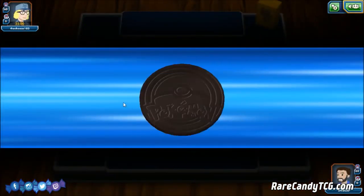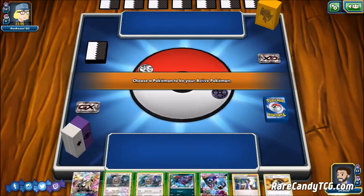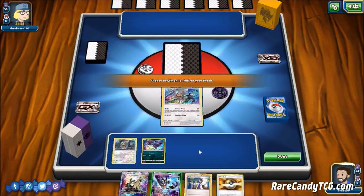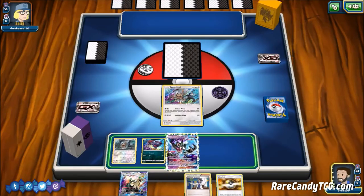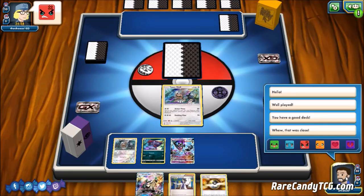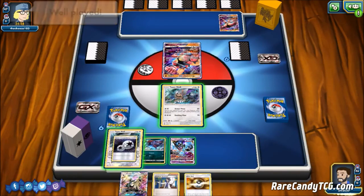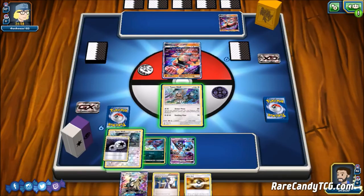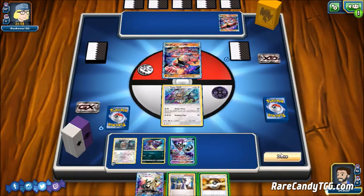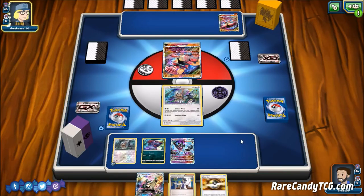Alright guys, so we have a game here. We win the coin flip, which is definitely good — we want to go first and start getting set up before our opponent can. This is actually a pretty good opening hand. No Brigette, no problem — we have basically every basic we really want: the Type: Null, and Dawn Wings Necrozma as well. Our opponent appears to have a Guzma, so we won't be able to dig as hard next turn with Zoroark. This is a Buzzwole deck.